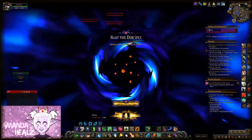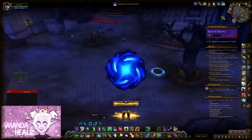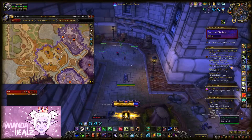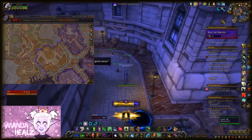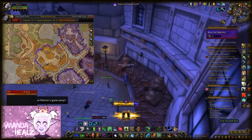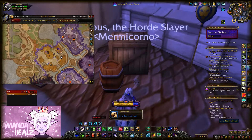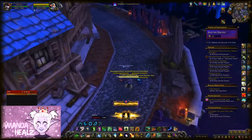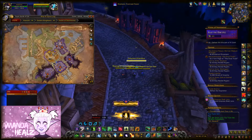Hey guys, just a short video on the toys and pets you can get from the Horrific Visions of Stormwind. The first toy is the Void Touch Skull. This can be found behind the orphanage in the Cathedral District, next to where the orphans are playing. You don't have to kill anything for this one — just click on the skull on the ground and you will get the toy.